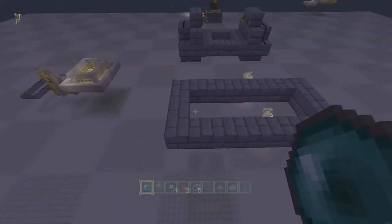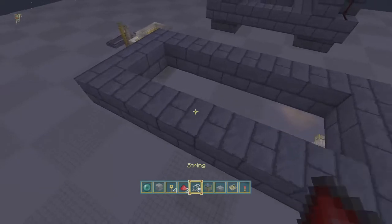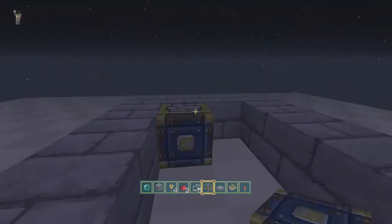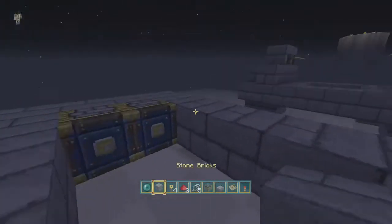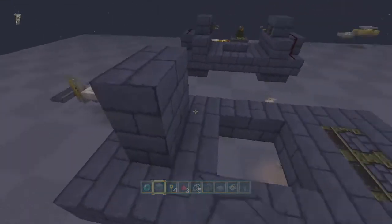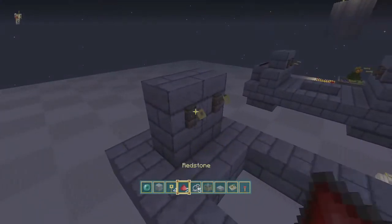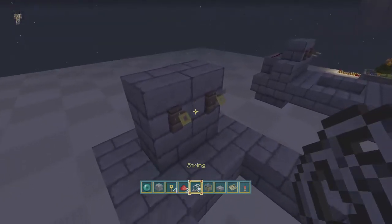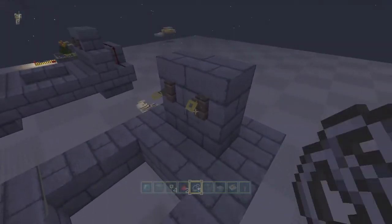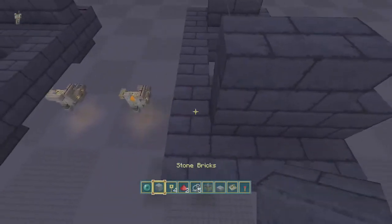So now I'll show you how to build this. You're going to need a platform of four by eight, and you can leave the middle open because you're gonna have to put two sticky pistons and two blocks, two more blocks, and we can go up. Hook, hook, hook, and hook — and you can put string. There we go, so now you get all four of these hooked up.